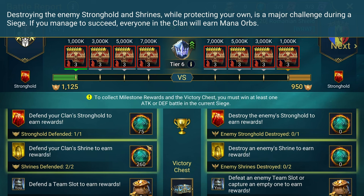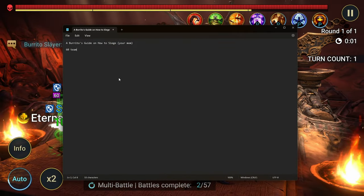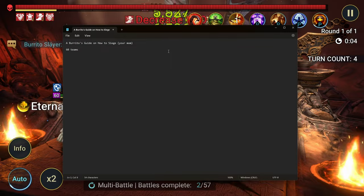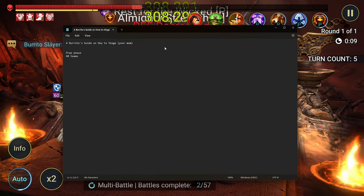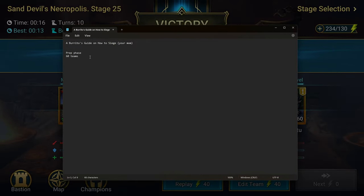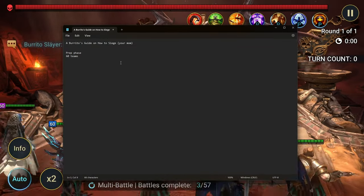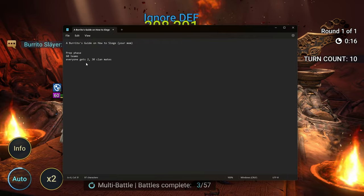Down here you can see florins and mana orbs. To collect milestone rewards and the victory chest you must win at least one attack or defense battle in the current siege. Siege starts you off with 60 teams during the prep phase, which for some reason lasts like two weeks. You're going to be given defense tokens — the green ones — and you need to fill every slot. Everyone gets two, you have 30 clan mates, that's 60.